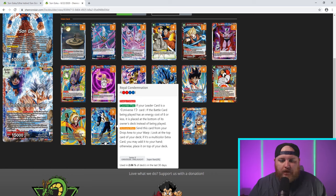Three Royal Condemnation — a four-drop two blue, two red with Energy Exhaust. Counter: Play — if your leader is Universe 7 and the battle card being played has an energy cost of eight or less, it's placed at the bottom of the owner's deck instead of being played. Activate Main: send this from your drop to your warp, look at the top card — if it's a multicolor extra card, add it to your hand, otherwise place it on top. This is just a big counter play card. Eight or less covers almost everything except things with Deflect, and most things recently aren't coming in with Deflect. For one energy with Invoker, that big bomb you're trying to play just goes away — it's one of the stronger extra cards in the game.